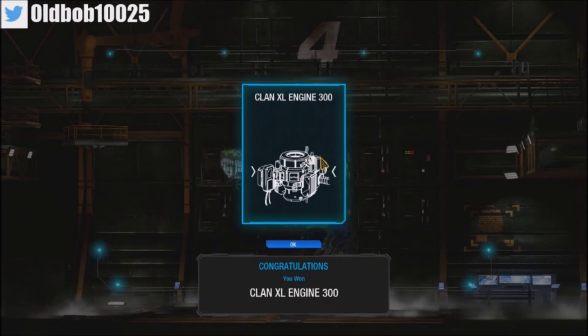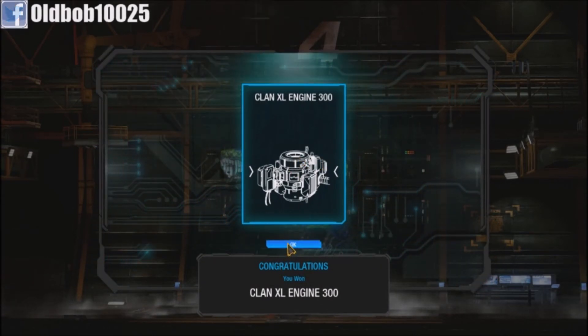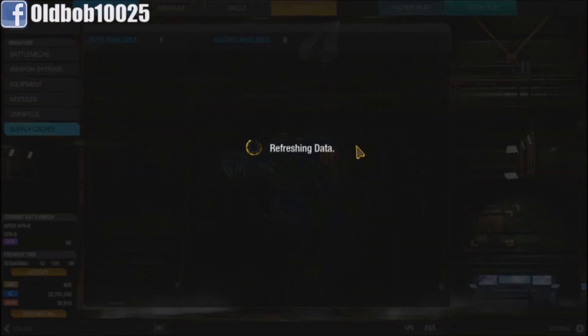And I got a Clan XL 300 — that's cool! So that's basically how that works. You go to refresh it, and it's pretty easy. Like I said, it's only one per team for the winning team.